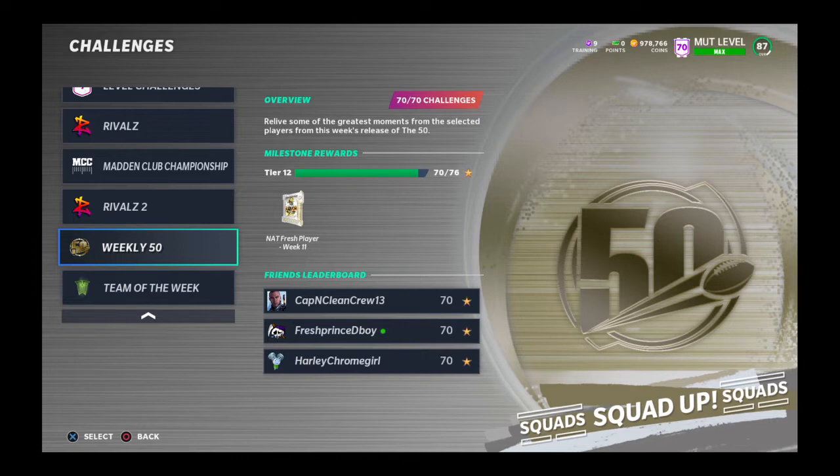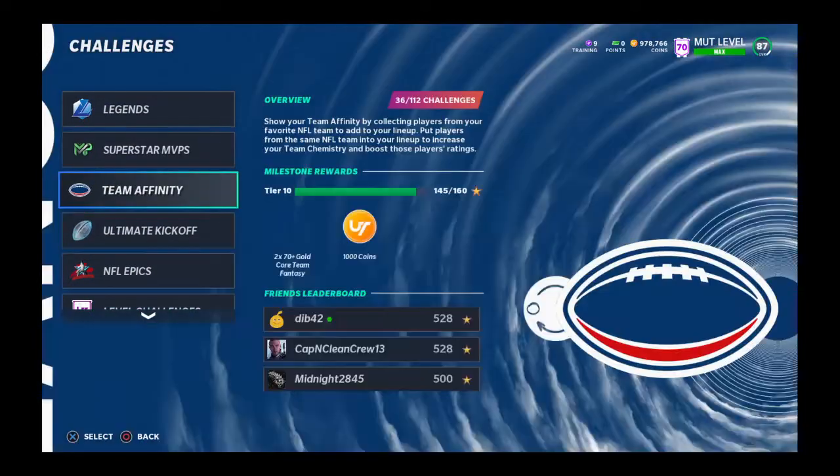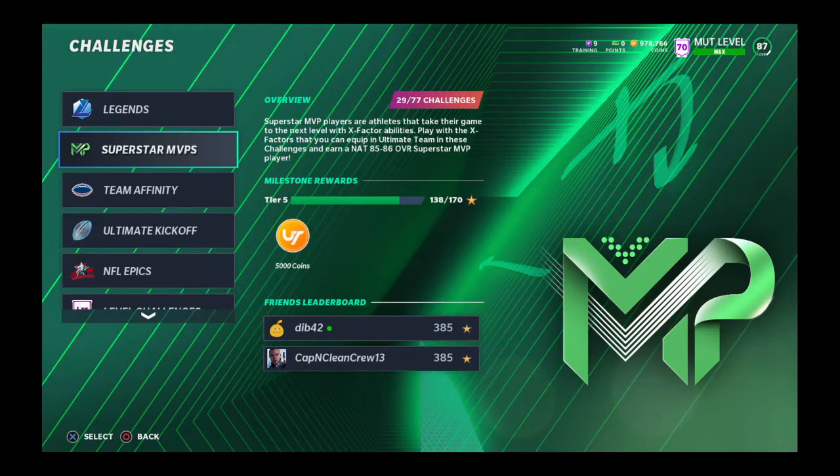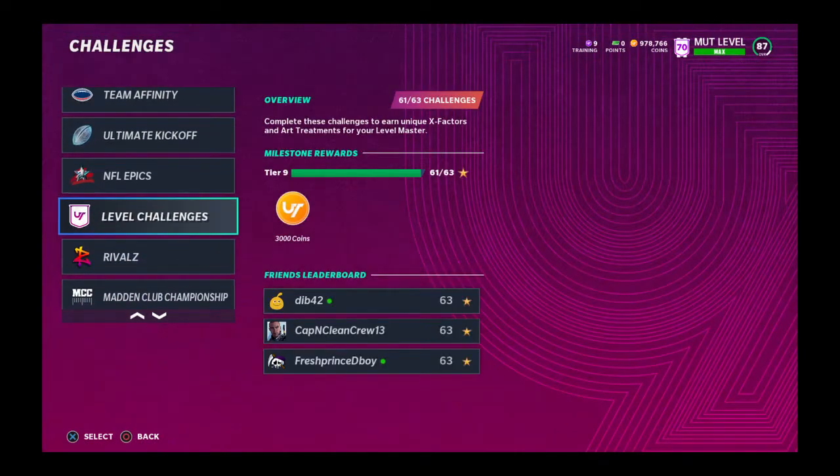The Weekly 50 challenges — do these. They're free and will get you a 90 to 93 overall, and soon you'll probably be able to get a 95 to 96 or 97 for free. There are about six weeks left on that — weeks 11 through 16 — so you'll be able to get a free 94 to 96 or 97 overall.